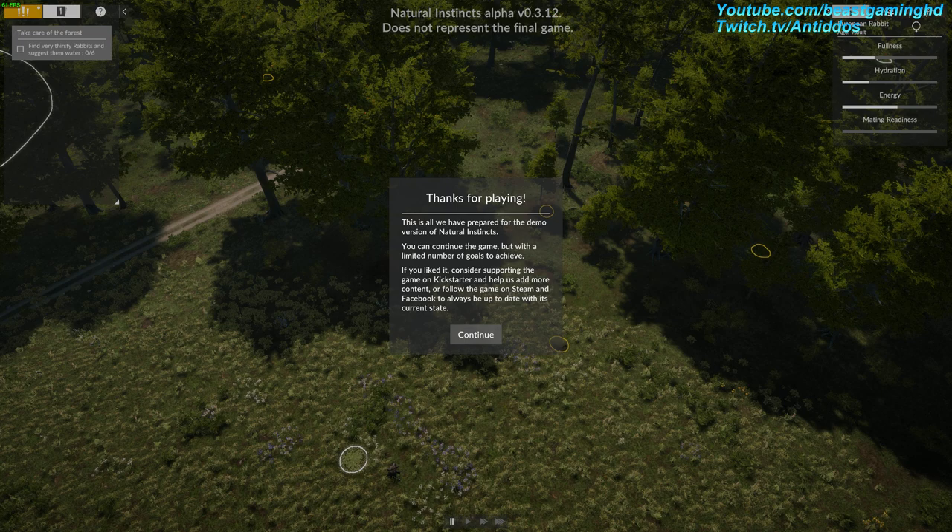This is all we have prepared for the demo version of Natural Instincts. You can continue the game, but with a limited number of goals to achieve. If you'd like to consider supporting the game on Kickstarter and help us add more content, or follow the game on Steam and Facebook to always be up to date with its current state. Awesome.